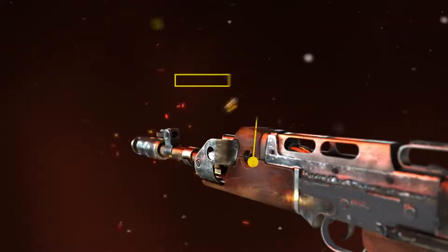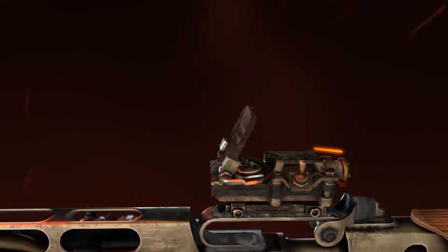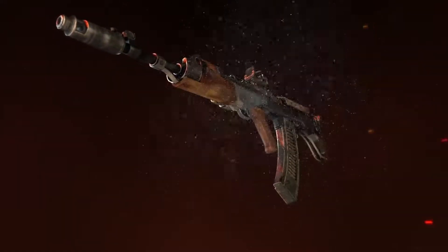With a standard stock, standard barrel, extended magazine and a reflex sight, the Bulldog can transform from a bullpup short-range personal defense weapon with solid close-range performance to a highly accurate, if slow-firing, medium-range rifle.